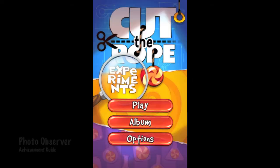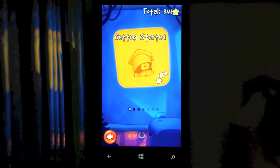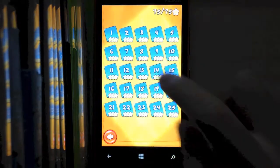Hey everybody, it's John here from VidGamiac.com. Here we are today back in Cut the Rope Experiments, grabbing the Photo Observer Achievement. This is to find four out of the six photos in the game. I will be showing you the first four you can get.